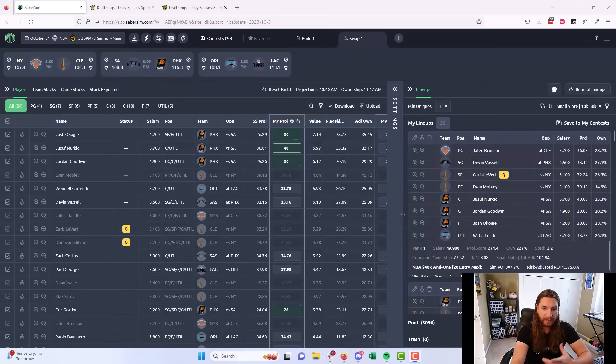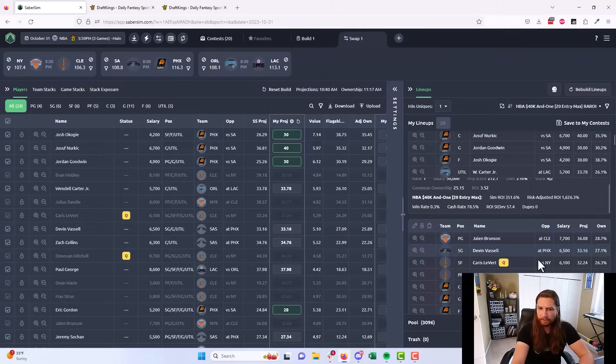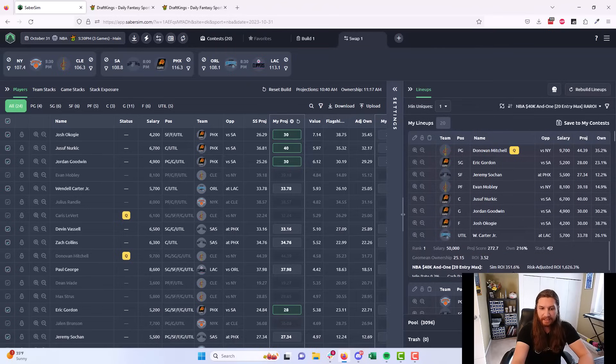Once the contest sim is done, change sorting to risk-adjusted ROI. One thing that will pop out is that our ROIs are actually higher in this swap build than they were before lock. When Kevin Durant gets ruled out and the field is not adjusting optimally, we're getting ownership discounts on Suns players who are now even better values. Our lineups are in a better position because some of the field didn't swap, didn't leave themselves the right swap options, or ran out of time trying to undo a bunch of rules — giving us a small but meaningful edge.